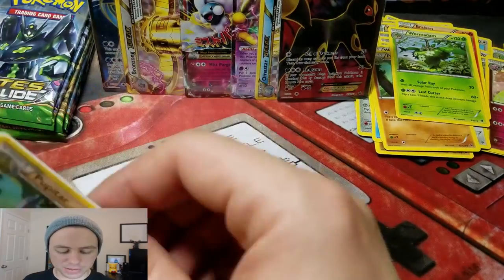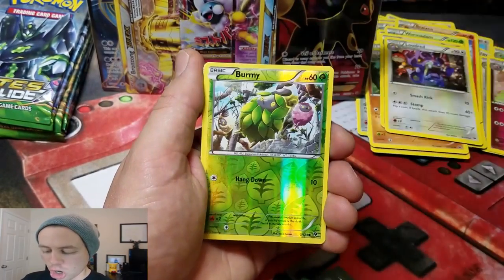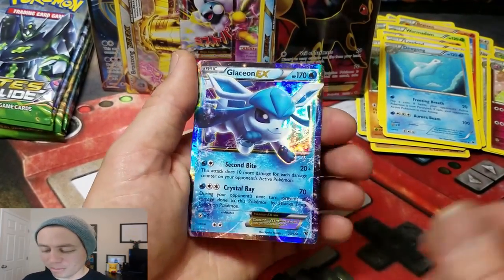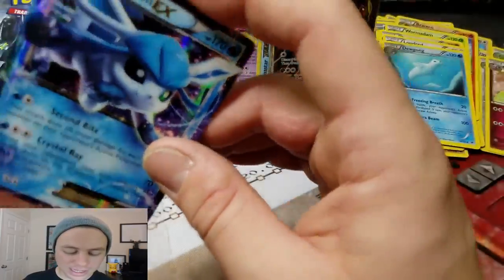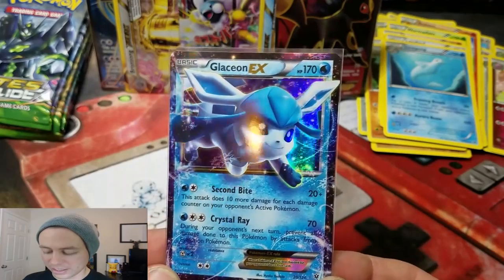This should be a good pack because of the code card that we got. Pupitar, Loudred, Dugong, Burmi Reverse, and another Glaceon! But this isn't the Full Art version, obviously. But nice! I've never gotten two Glaceons in one box like that. That is awesome!